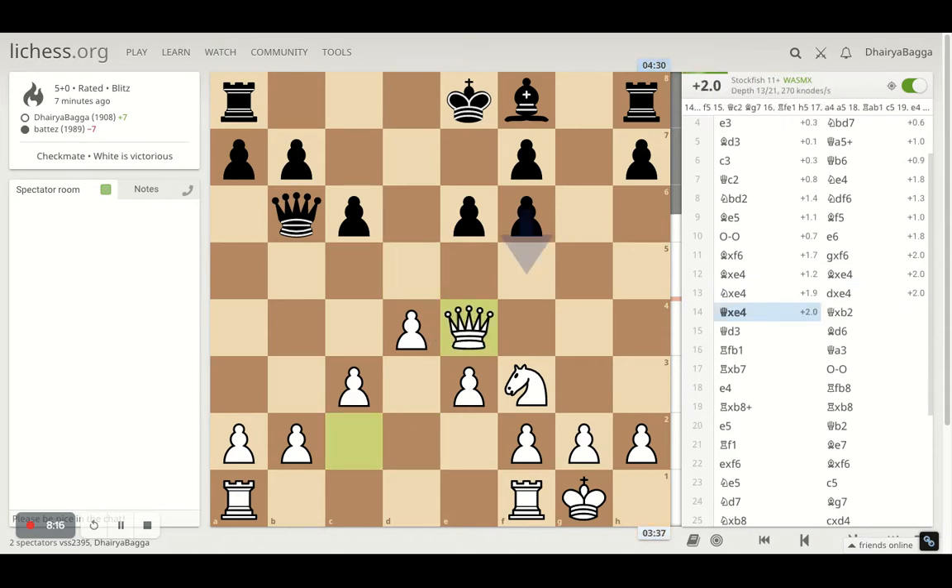The computer confirms: yes, you should take, which I did. Till here we played perfect moves as per the computer. The advantage is 2.1 in favor of white. That is because my opponent should not ideally castle on this side now, since his pawn structure is spoiled. Also, I have an active queen, a knight for a bishop — yes, the dark square bishop can be a pain in the endgame, but not straight away. I have castled my king to safety, and I have a good pawn structure in the center. That's why white has the advantage.